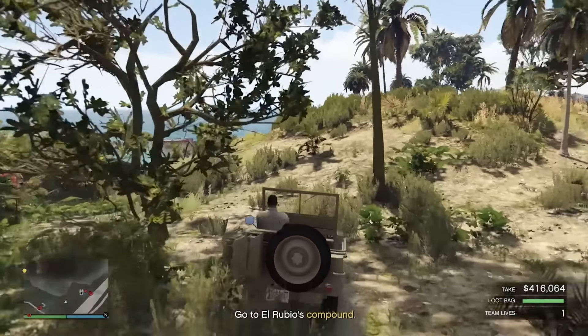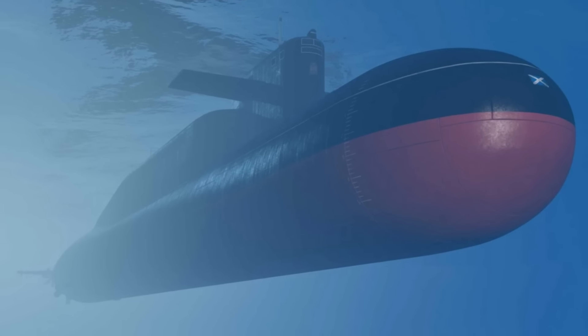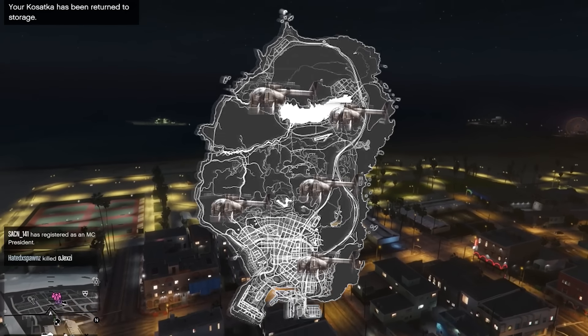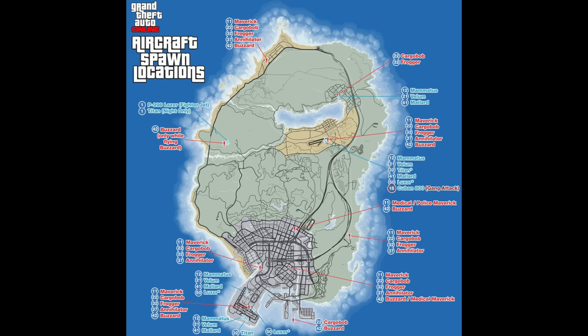In the Cayo Perico heist, after every single setup mission, you're going to have to go back to your Kassadka submarine, which is going to be in the water. So instead of requesting a dinghy boat all the time, I also want you to be aware of all of the helicopter spawns on the map. I'm going to put them all on your screen now, so keep these locations in mind whenever you're doing these setups.